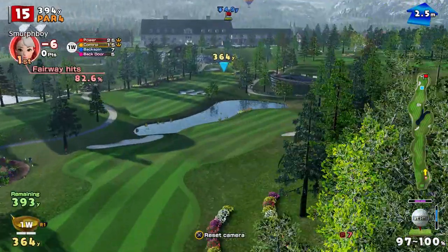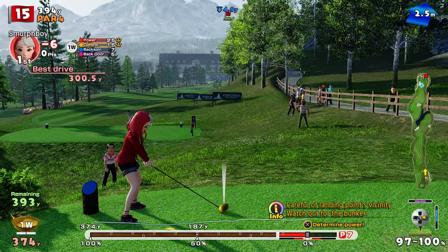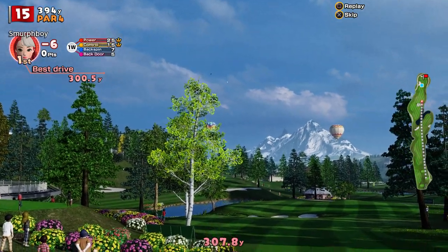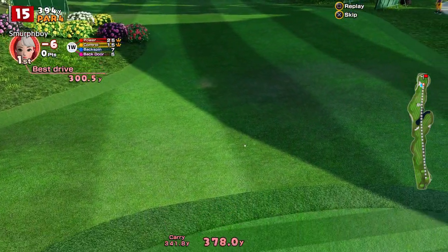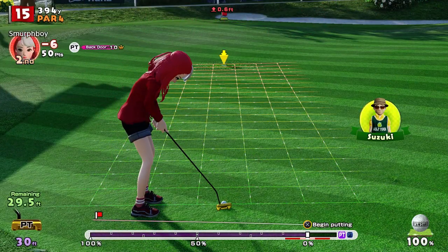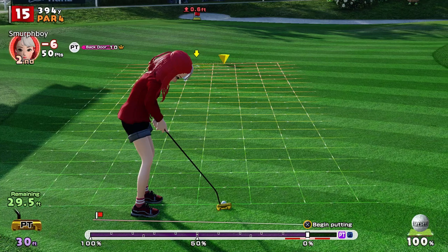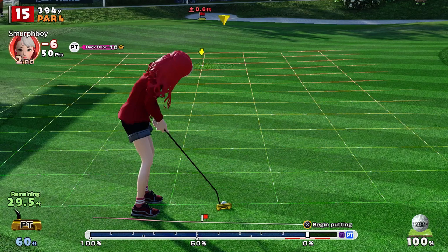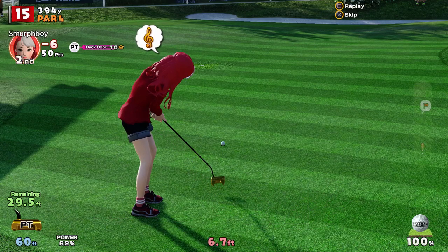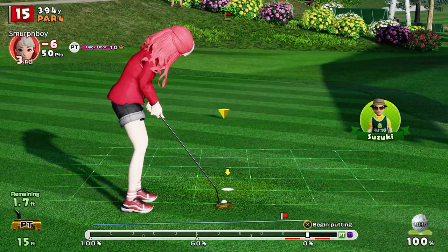Hole 15 — we should be able to take those big bunkers well out of play. The real question is: can we drive the green? Let's have a stab at it. A little bit of right-hand swipe, so it should be in the right sort of spot. Going to bounce on the fairway — is it going to chase up? So we'll get a putt at it — 30-footer! Reasonably even break, it does brake more at the end, braking to the left. It's going to need a bit of a hit — plays about 35-36 feet. Just borrowed a bit too much — however, I'll take that birdie all day!